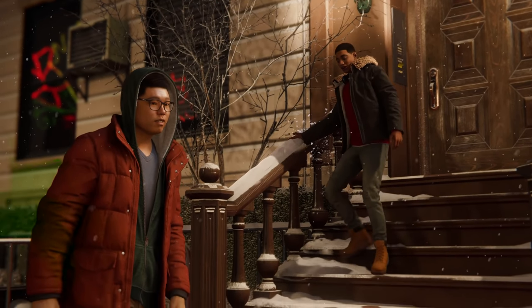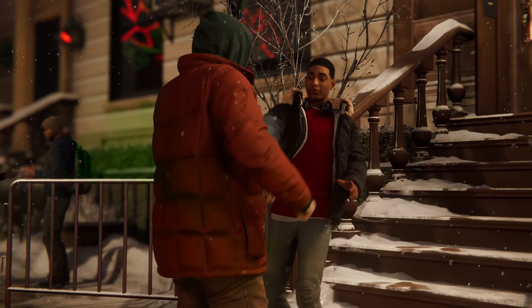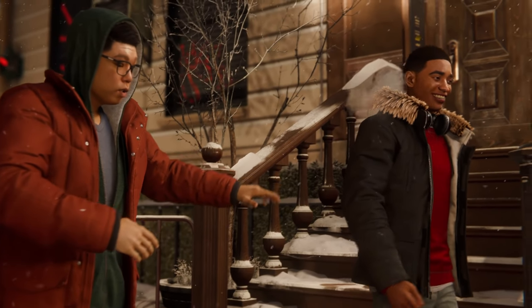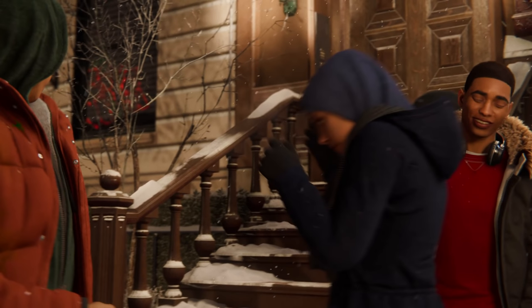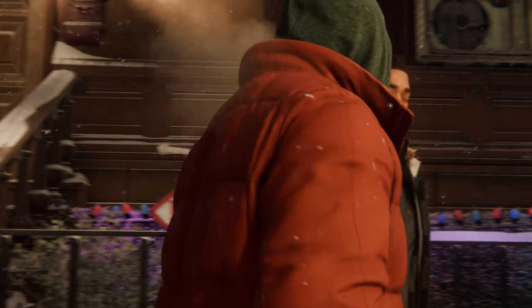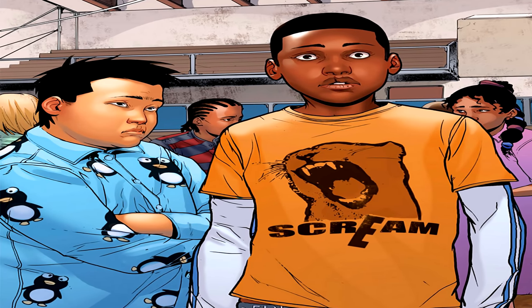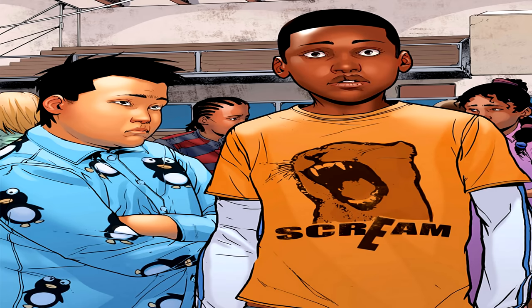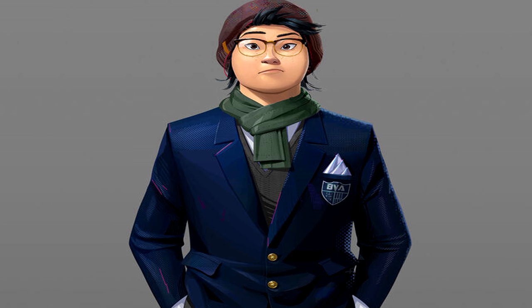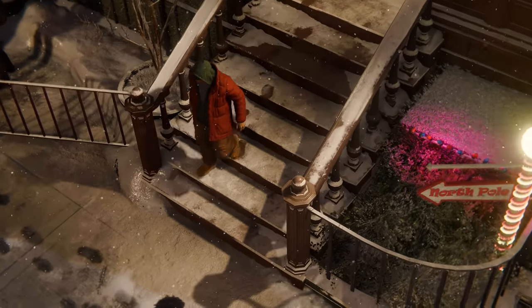Another thing you gotta appreciate is how they have Miles rocking some Timbs, which also harps on that authenticity I was talking about earlier. I'd also like to point out how Miles looks like former President Barack Obama in certain instances — I'm not sure if the design team did this deliberately, but it's a great homage since Obama was one of the inspirations behind creating him. Besides Miles getting more presence on screen, we now have confirmation that his buddy from the first game was indeed Ganke Lee. He's made brief appearances in the Into the Spider-Verse movie, and the Marvel Cinematic Universe borrowed some of his likenesses to make their version of Ned Leeds. And now he's rooming with Miles in this game.